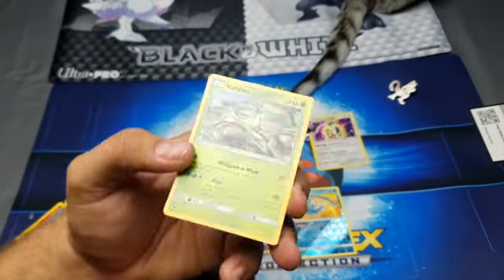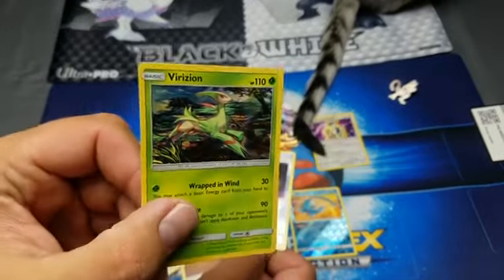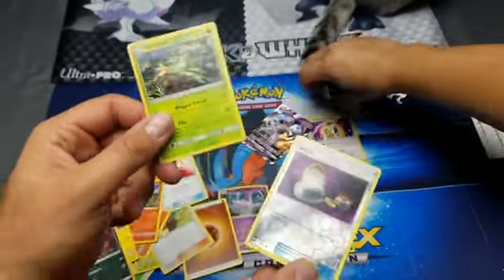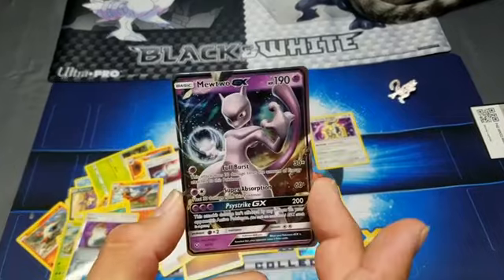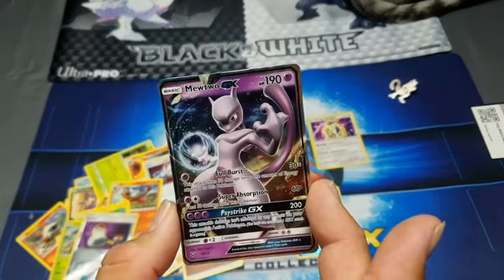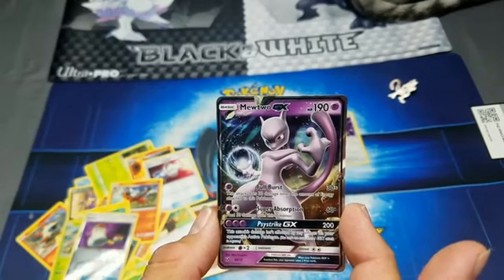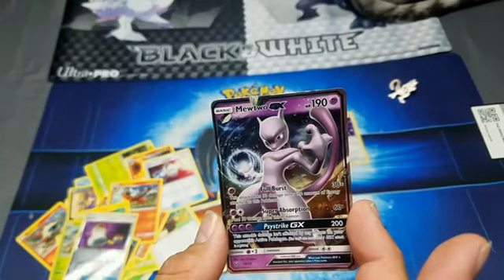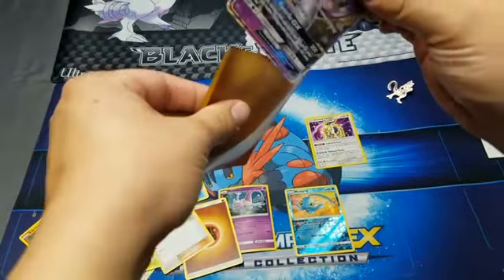Farfetch'd - it has like a weird holo in it, yeah, it's the texture. Nice! There we go - and look at that Mewtwo GX card again. That's pretty sweet, that is. Cannot believe I got that out of a Mewtwo pack - here, I've got a sleeve for you.